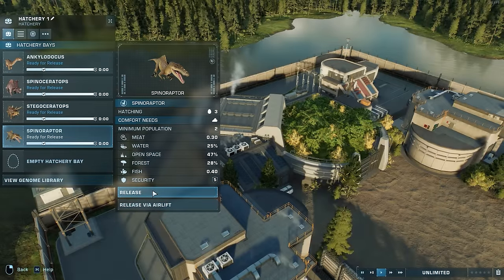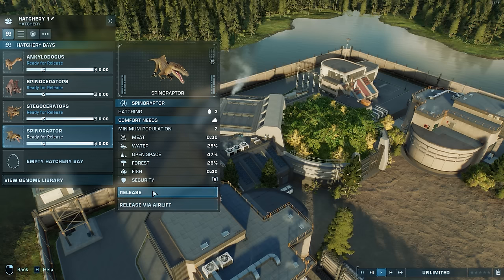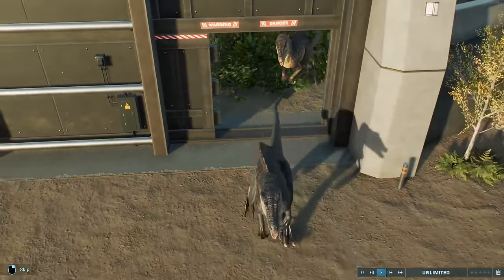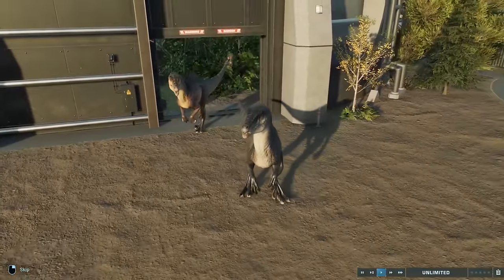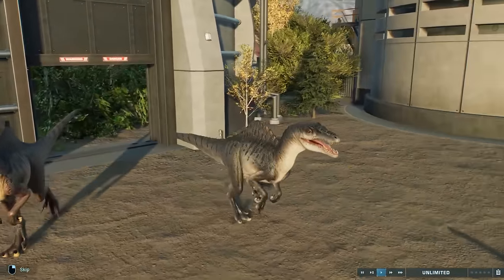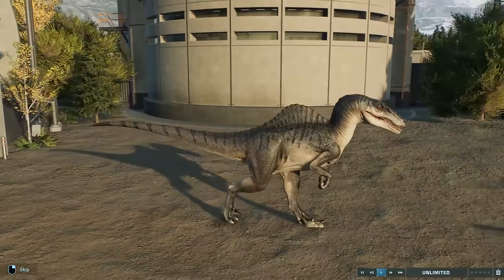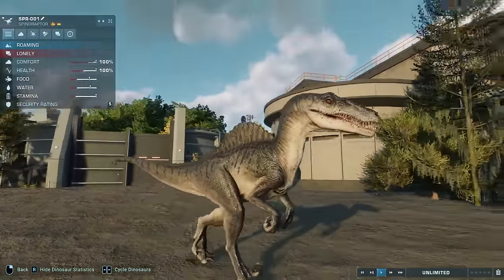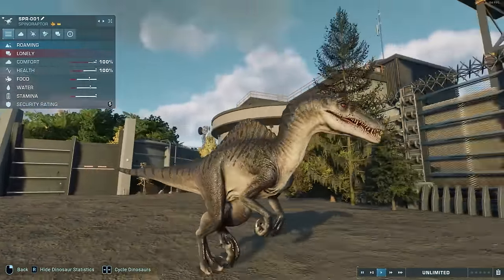Save the best for last — at least I hope so. I'm so happy that I can finally release a Spinoraptor into Jurassic World Evolution 2. Here they come. They kept the scream! Yes! They're escaping. Whoopsie! Yeah, the model's pretty much the same. Thankfully, I wouldn't have wanted them to change a thing, honestly.